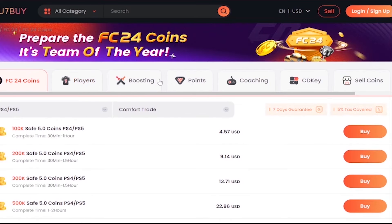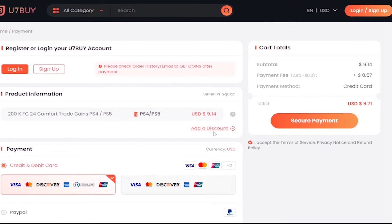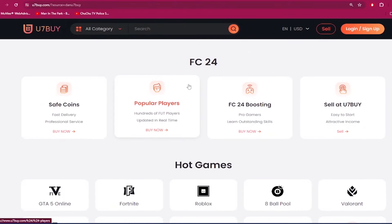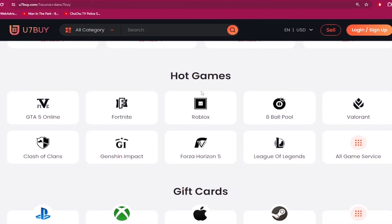If you need to make your Ultimate Team stronger, go to u7buy.com and buy yourself some cheap and reliable FC24 coins. Make sure to use my discount code 'dan' to get six percent off your next purchase. Apart from FC coins, u7buy.com also provides game services like mobile games, gift cards, game keys, and more. Click the link in the description and enjoy the cheapest prices.